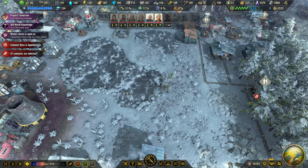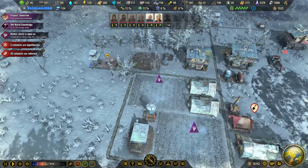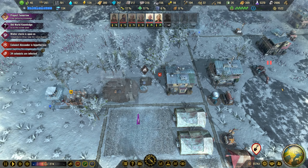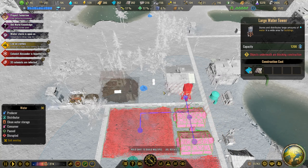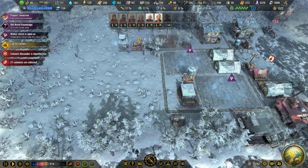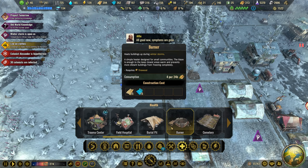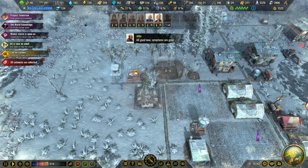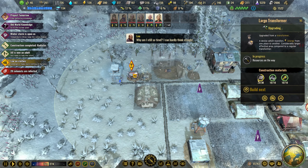We have a lot of people that are infected and we don't have enough hospitals to treat them all. I think we should knock this down and build a large one so we can have a hospital up here. We have this but it doesn't really cover that area. I think it's better to have it placed here — a hospital. You will have two but they don't have power, so let's build next to them.